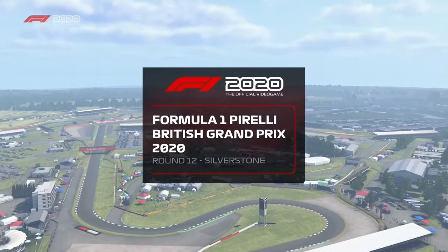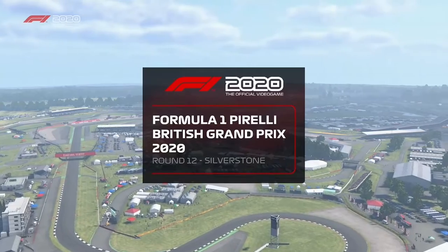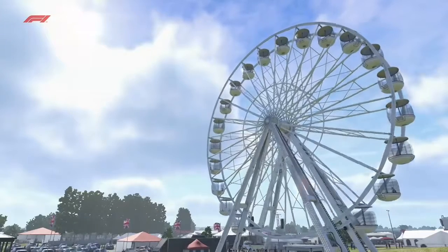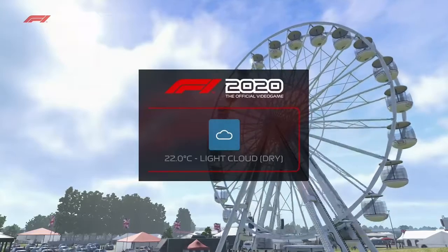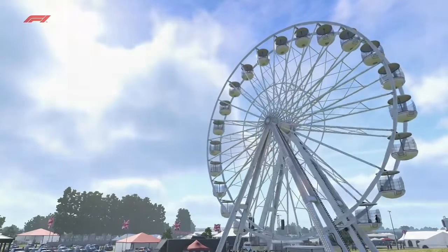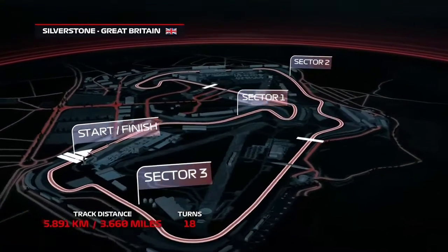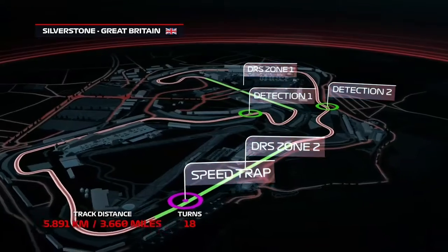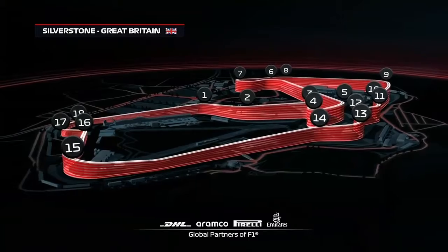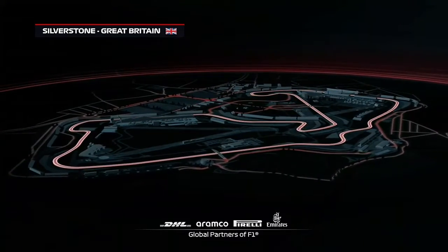Great Britain — one of only two countries to have held a Grand Prix in every single year of the Formula One World Championship — extends that record further today. There are good opportunities to overtake at the end of the Wellington and Hangar Straights, with a lot of potential for close action around the 3.6 miles of the Silverstone circuit. With 18 corners and average lap speeds of around 145 miles per hour, it's also one of the longest and quickest circuits on the calendar.